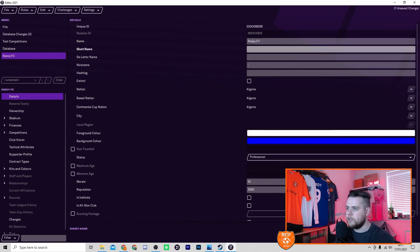First, give your club a name. We're going with ReeseFC, short name Reesey, and a six-letter name — we'll go with Reesef since ReeseFC is seven letters. For the nickname, we'll go with Reese's Pieces — just like the chocolate. Our branding is orange and so is Reese's Pieces packaging. For the hashtag we'll go with ReeseFC, which will show up on the social media feed when fans tweet about the game.